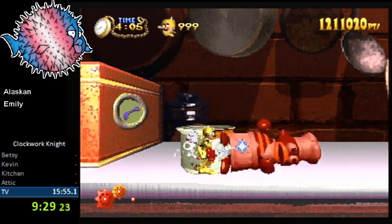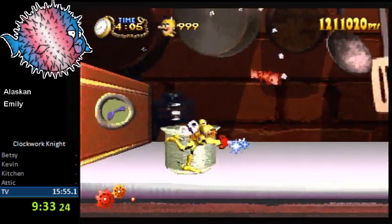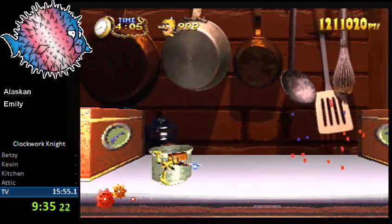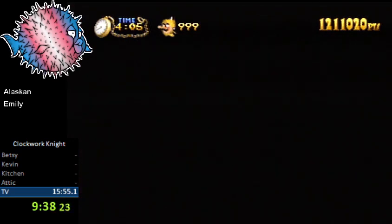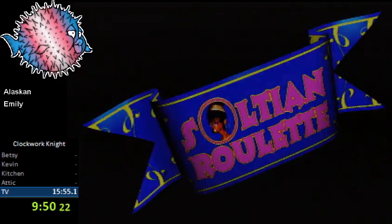Oh my gosh, do you see that? What the heck? I don't know why it's so much easier to get that glitch on the far left right there rather than anywhere else — Elsa's weird Z-fighting issues. It's not even really easier though, because all that matters is the frame that you hit him. I guess I'm just more consistent at doing it there.